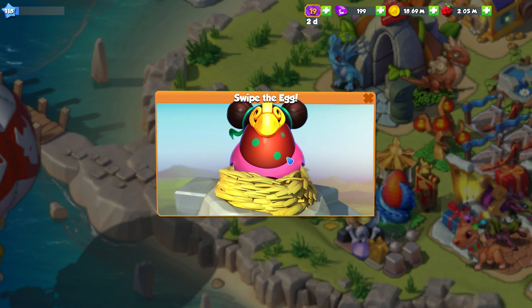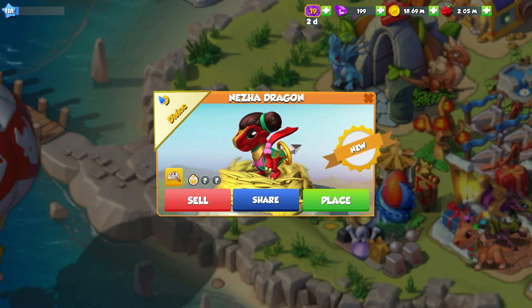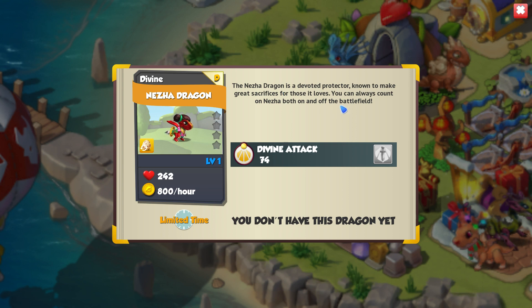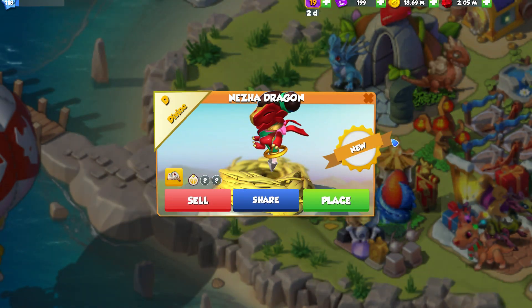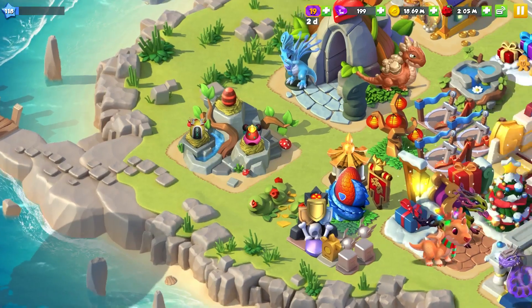I always call it a girl for the DML lore. Technically it's a boy, but either way I do like the design on the Nezha Dragon quite a lot. And another thing is the Divine sort of classification on the side there looks so different from what we're used to. But there we go, we've got our Nezha. So the Nezha Dragon is a devoted protector, known to make great sacrifices for those it loves. You can always count on Nezha both on and off the battlefield. There's our first Divine, and this Dragon is a Water and Earth Dragon, I believe.